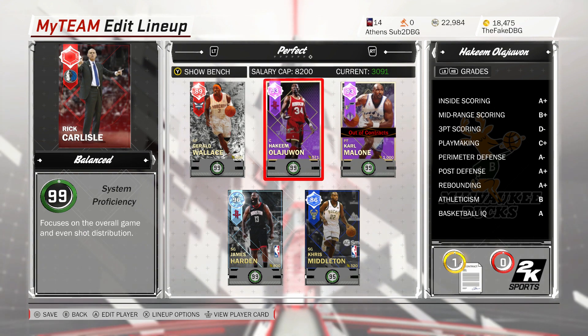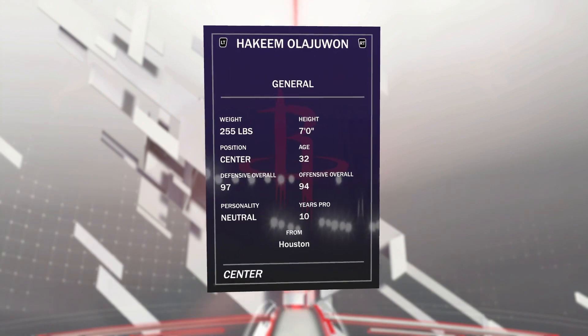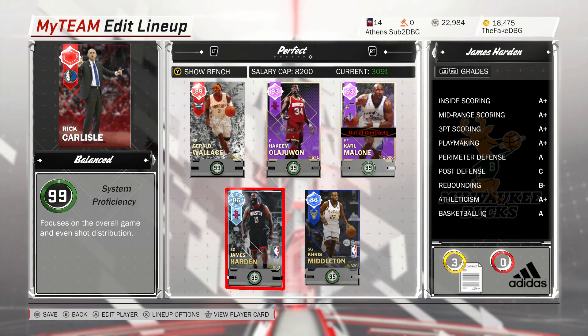At center, for about 6k MT, buy Hakeem Olajuwon. It'll take you a couple of hours to grind 6k MT, but buy a Hakeem Olajuwon — this card is unbelievable. Three Hall of Fame badges for 6k MT.